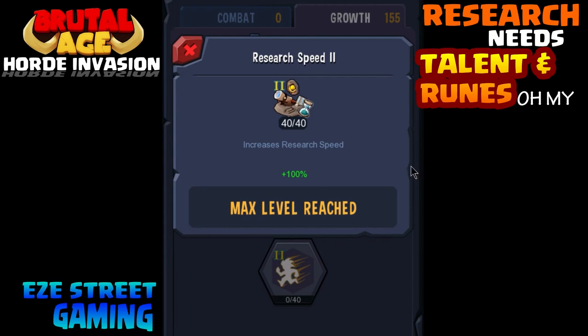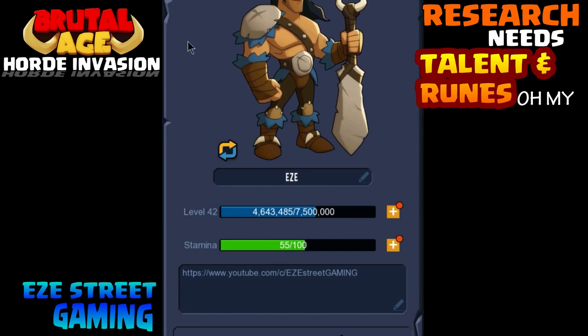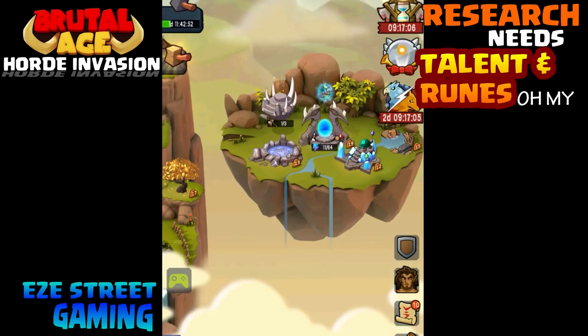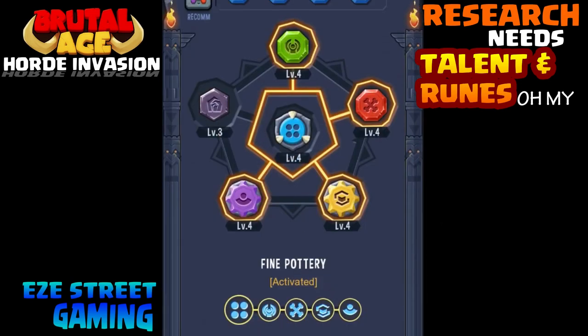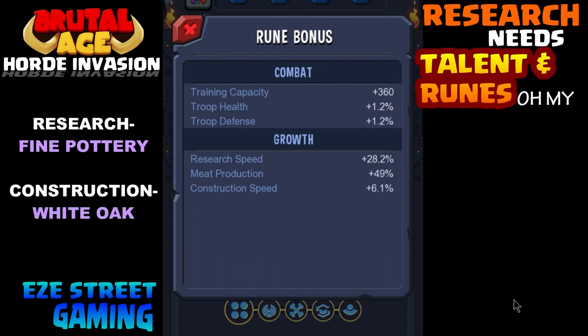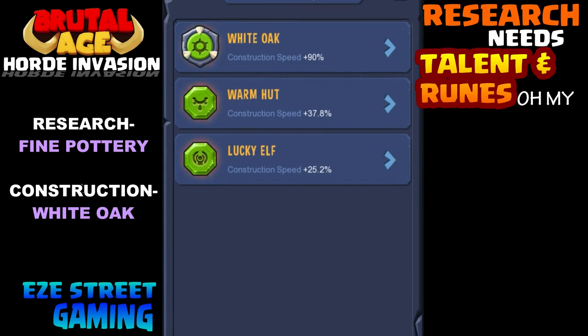I have all 155 on growth and I've maxed out my research speed and my construction speed. There are two levels of construction speed. You have to start at the top and put two in the first, two in the second, and three in the third. When you get down to construction speed it's around 15 — max it out. Then keep going down a few more and you'll get to construction speed two — max it out with 15 more. Then all the way down to research speed, where you'll have to put three or four along the chain and finally max it out with around 30. If you don't have them all yet, just get as many on construction speed and research as you possibly can.